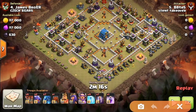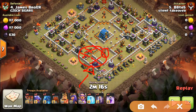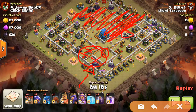The second phase of the attack is placing his loons. He was targeting the inferno tower, so it'll be the loons followed by a rage spell. However, what happens is the loons take the wizz tower, then the cannon and the x-bow, before they're all taken out by the air defense.